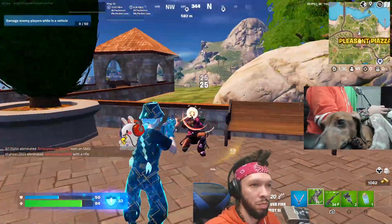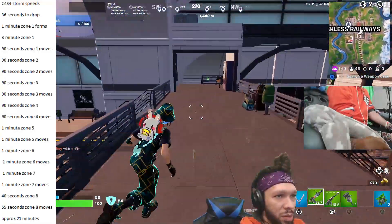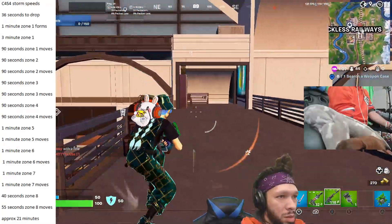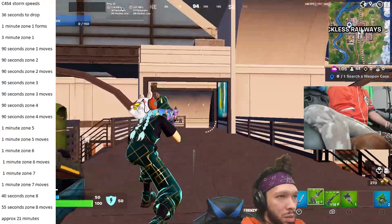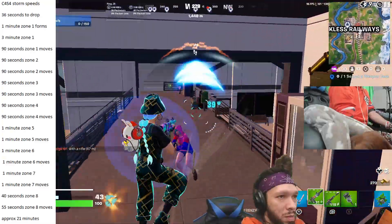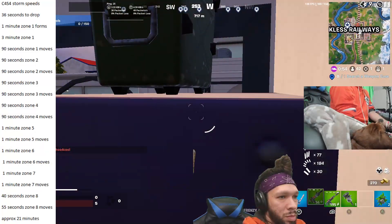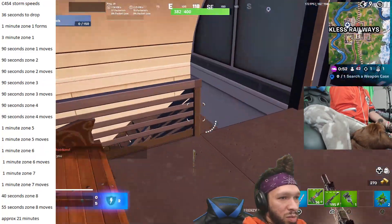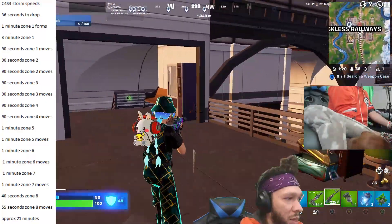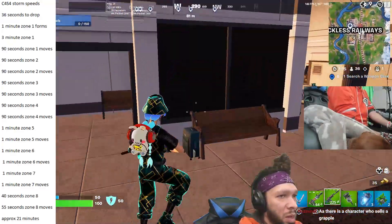Now let's compare to the last modern season we previously had: Chapter 4 Season 4. Those numbers are 36 seconds to drop from the bus, 1 minute for zone 1 to form, 3 minutes for zone 1, and then it's a 90-second interval over and over again — for zone 1 moving in, zone 2, zone 2 moving in, zone 3, zone 3 moving in, zone 4, and zone 4 moving in. Then it drops down to 1 minute for zone 5 moving in, zone 6 moving in, and zone 7 moving in. Zone 8 was 40 seconds, zone 8 moving in was 55 seconds, and the game ended in zone 8 moving in, lasting approximately 21 minutes.